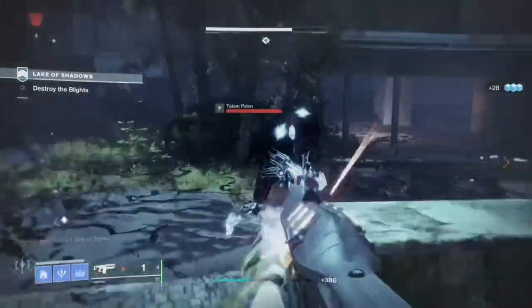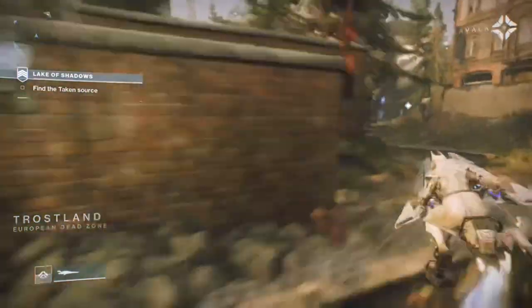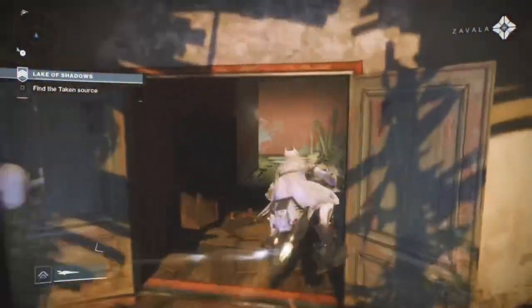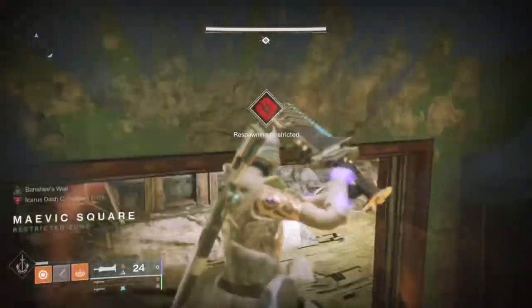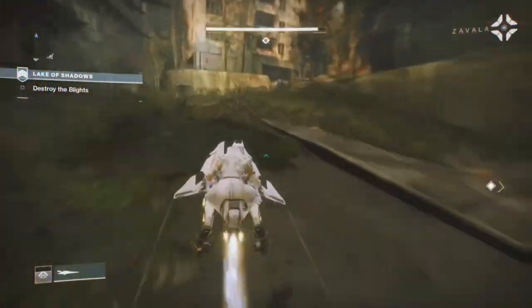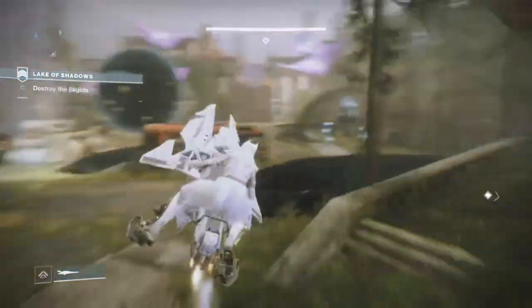Pick up a solar fusion rifle and head straight into the Lake of Shadows strike. Make sure that you gather some team members that are willing to dedicate maybe an hour or an hour and a half at max. Whenever I am going for the kills, I happen to use the Merciless fusion rifle, or you could even use Jotun. The absolute best strategy is to split off the blights per teammate — I go up to a blight, shoot it one time, and then leave it for my teammates to finish off. I then proceed to the next blight and skip by it entirely, leaving it for my second teammate, so that I can take out the third blight alone.